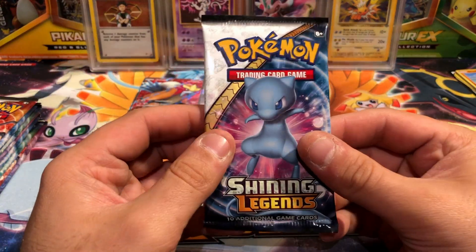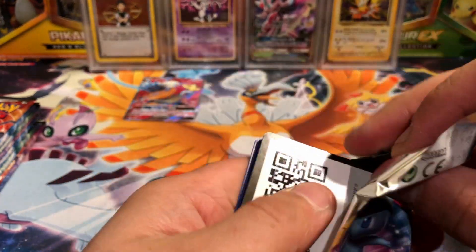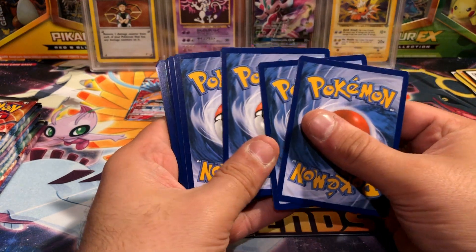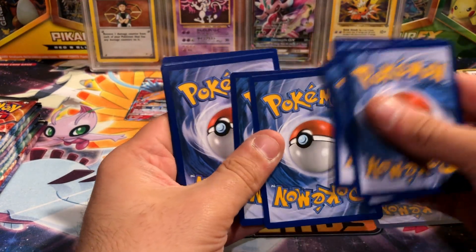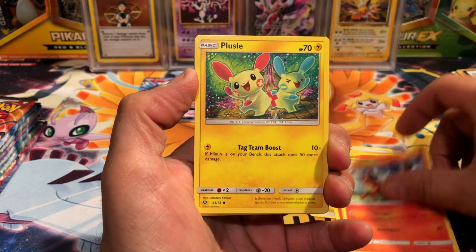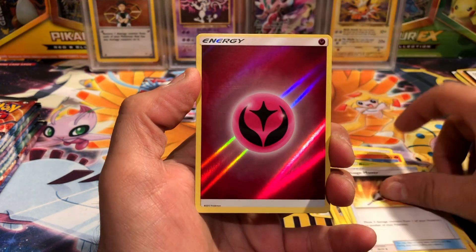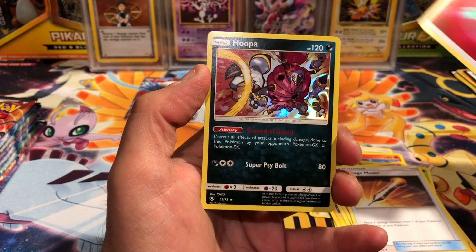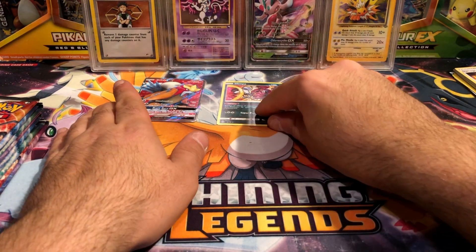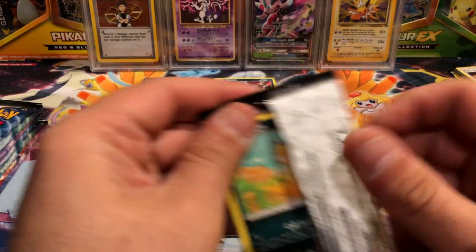There aren't too many ultra rares in this set so they are pretty common to get, but it's still very exciting because you could get 10 packs with reverse energies as your rare - I know, take it from me, it happened. Next we got a Larvesta, Breloom, Torchic, Plusle, Zorua, Golurk, Volcarona, Damage Mover, Fury Energy reverse - very cool - and a Hoopa holo. It already looks better than the other box.